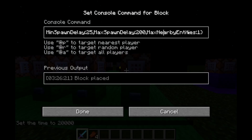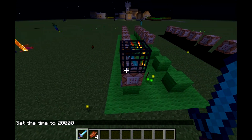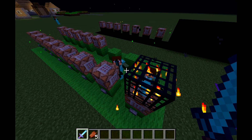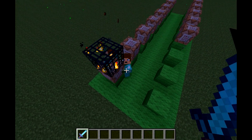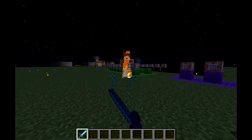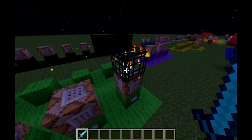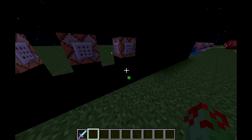Now, for the last one, we've got MaxNearbyEntities: 1. That should prevent it from spawning if there's one entity of the same type around. If the second mob of the same type is there, then it shouldn't spawn — it's only up to the number after MaxNearbyEntities. This has been another tutorial by Crypsis. If you like this video, like and subscribe. And that's all.